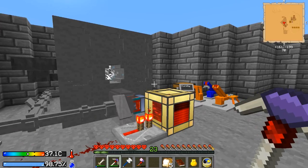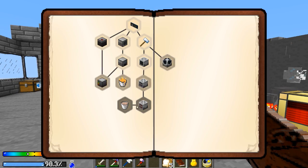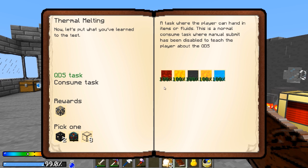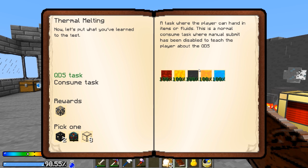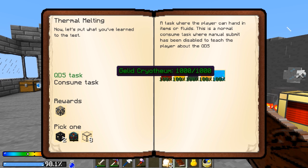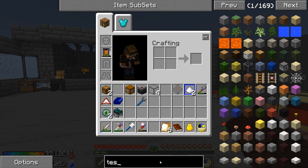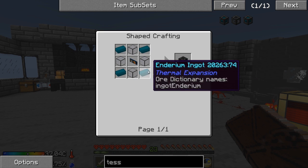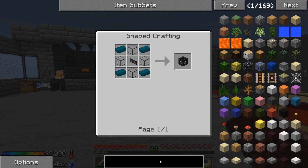As far as items are concerned, I still need to work on automation of that a little bit. But last episode we were working on thermal melting, where we melted down a bucket's worth of destabilized redstone, energized glowstone, liquefactive coal, blazing pyrotheum, and gelid cryotheum. We got a nice little reward here and we can pick one - either the resonant energy cell or the two tesseract frames. I might go ahead and go with the two tesseract frames because I'm wanting that a little bit more.